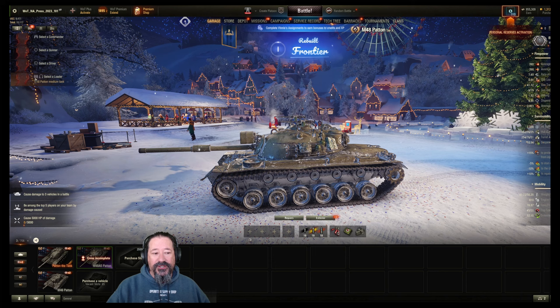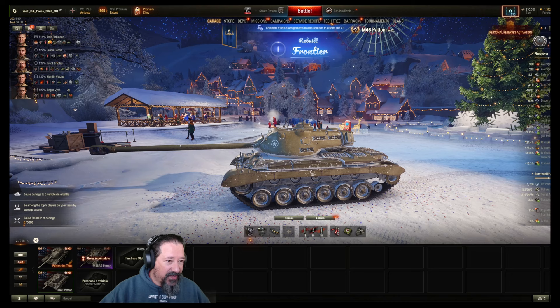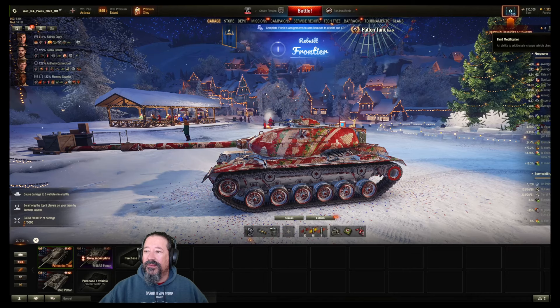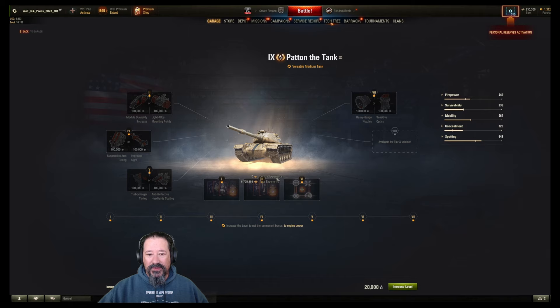In fact, you could take your loader out of your M46 Patent and pop him into this and grind him up for all those radio operator crew skills. For field modifications, I would probably do the increase to hull dispersion, improve sight, definitely grab the speed increment. Your camo is so terrible you're not going to make it any better.